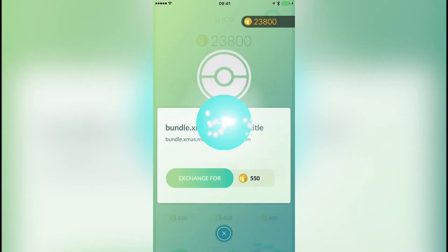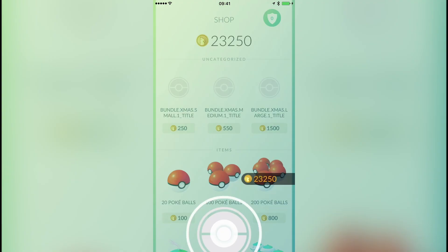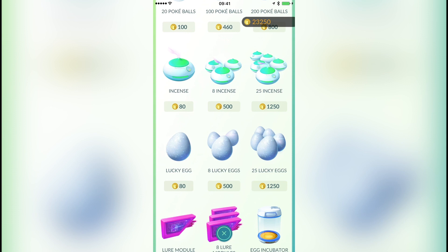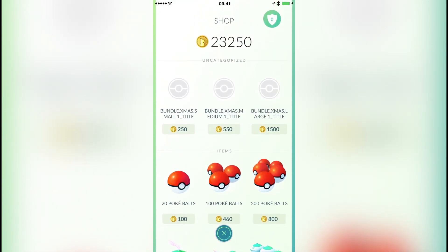Okay, let's open up the medium one — let's see what we get out of this. 20 Greyballs, 5 Incenses, and also Egg Incubators, and that's for 550. What? That is so good value. These Christmas presents are actually really, really good value.